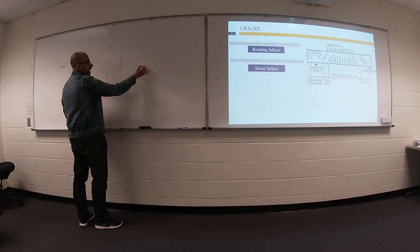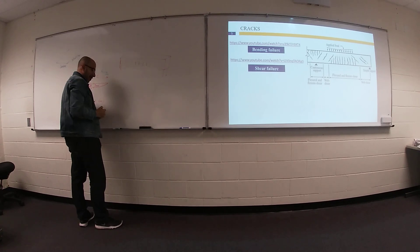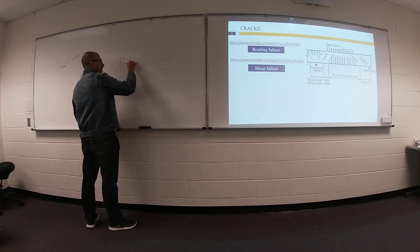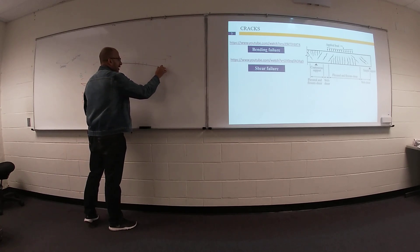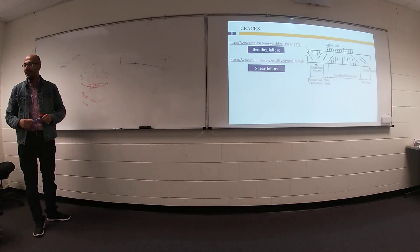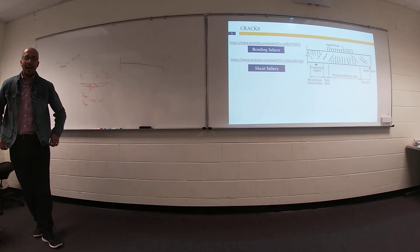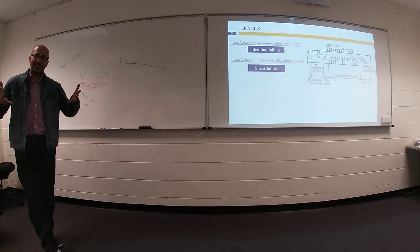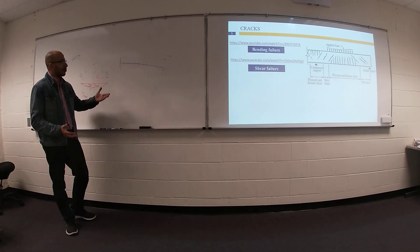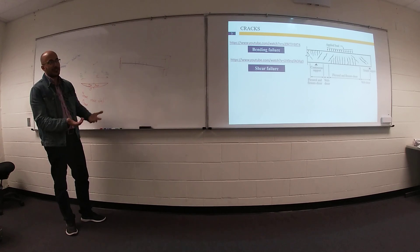If we have vertical cracks near mid-span, that means your longitudinal reinforcement is not enough. What is the solution if I would like to fix this beam? I need to increase the reinforcement — but how? I already have hardened concrete. How can I put reinforcement inside it?